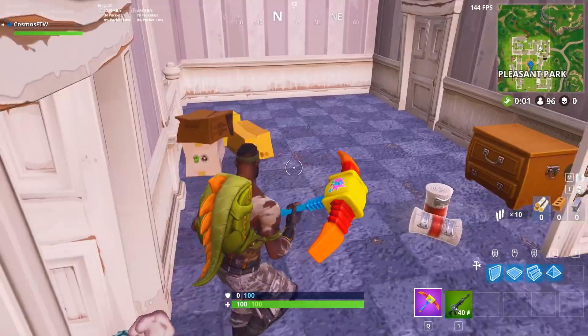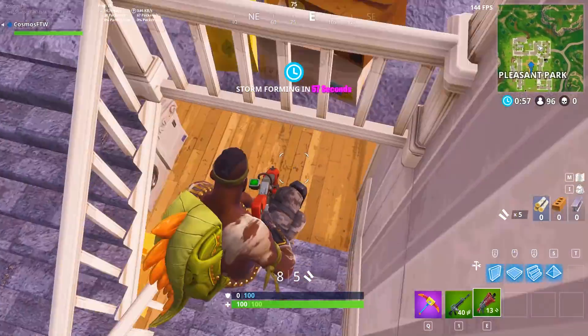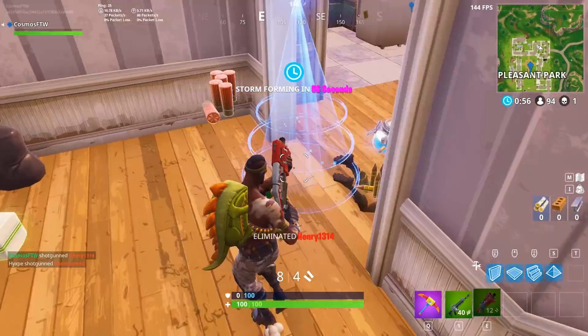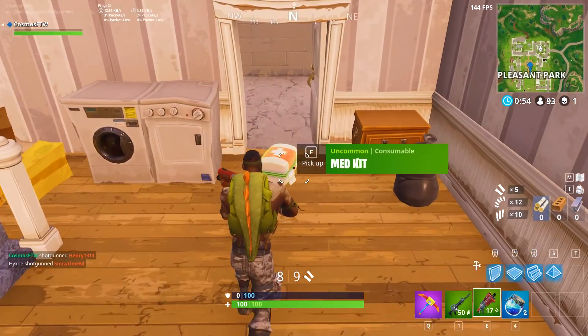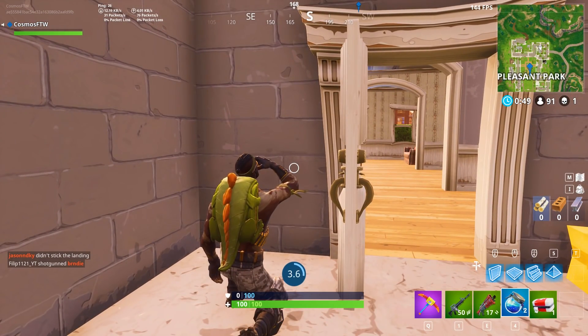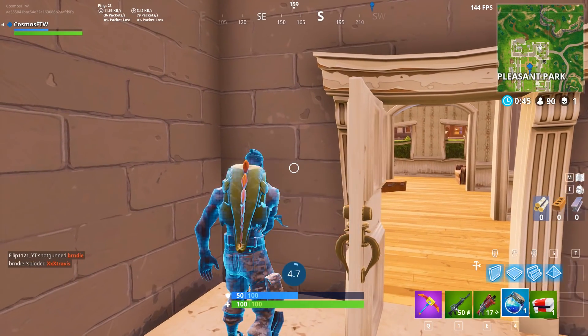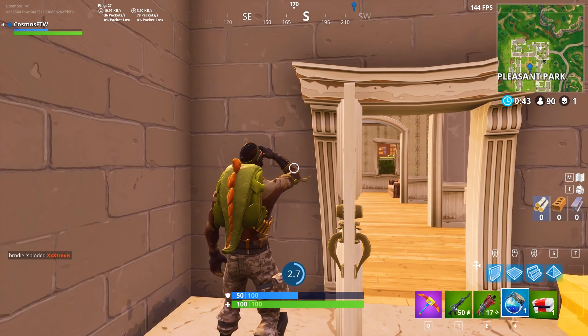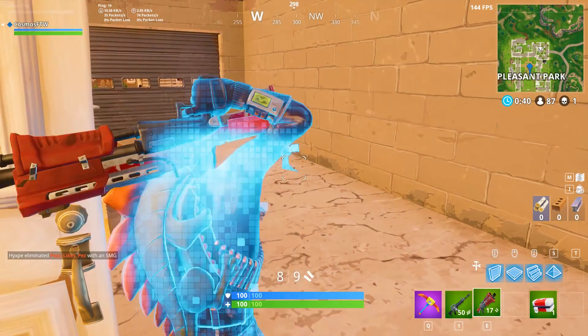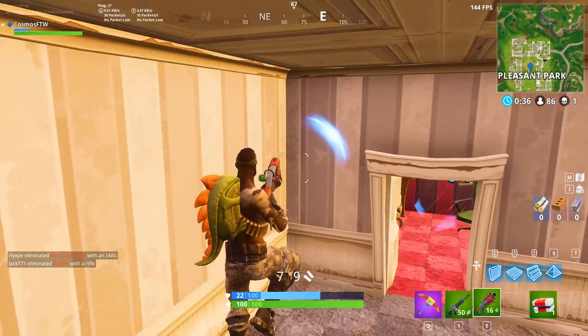Welcome ladies and gentlemen to 10 tryhard skin plus back bling combos inside of Fortnite. If you come across any of these skin plus back bling combos inside of the game, most likely the guys are going to be absolute god players and they're just going to absolutely wreck you — whether you're going to be building a sky base up to max height or they're just going to one pump you in the face. Usually the people that wear these skin combos are most of the time just gods.